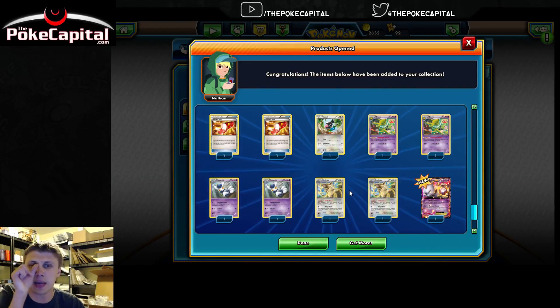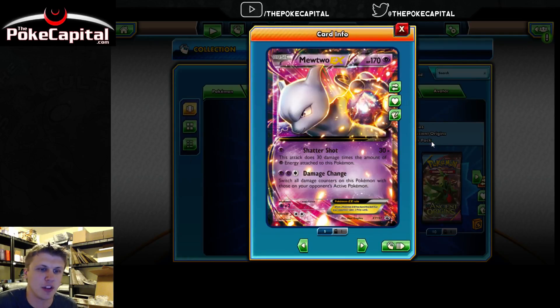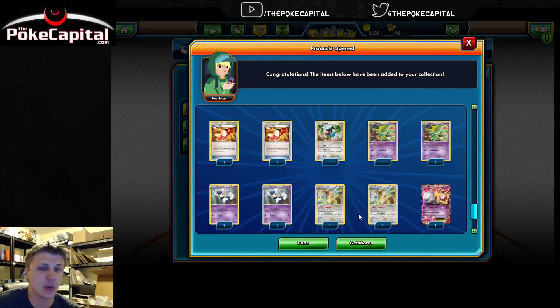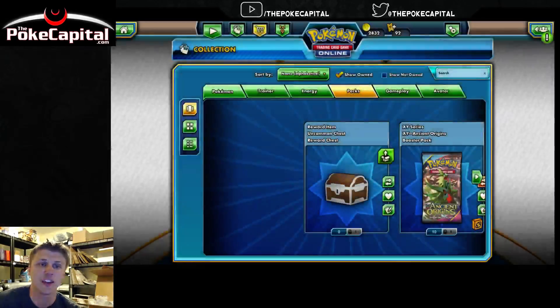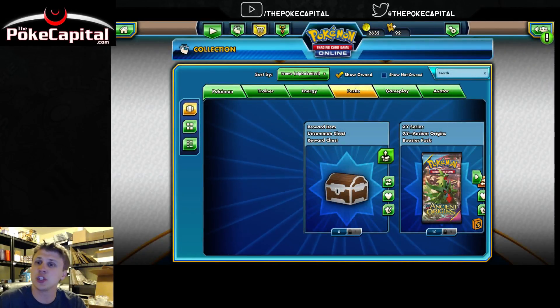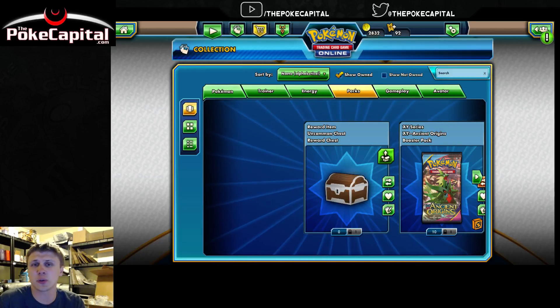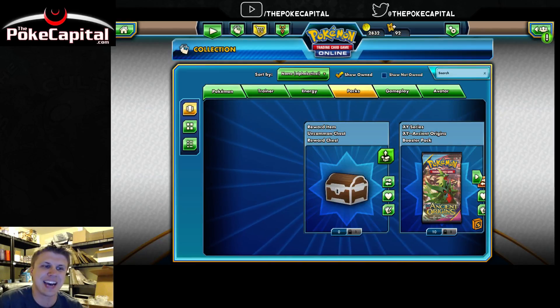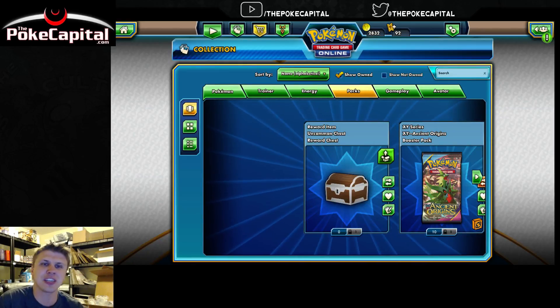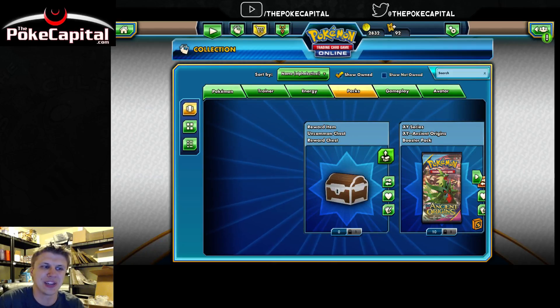I'm still trying to get my Raticate Break deck to work, which uses that Raticate as well. Need to keep tweaking that. Then two of the Mewtwo, again one locked and one not locked. So that is what you get from each of the three newest tins via the code cards on PTCGO. If you enjoyed that and you aren't already, make sure you're subscribed, and please rock smash the Like button and visit our website, thepokecapital.com. I thank you all for watching, and I'll see you back here tomorrow for some more Pokemon opening goodness. Peace!